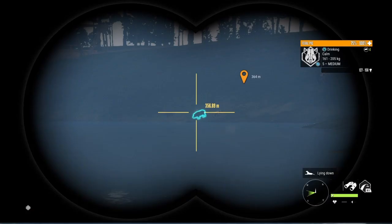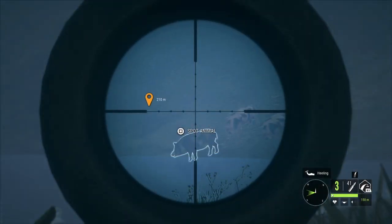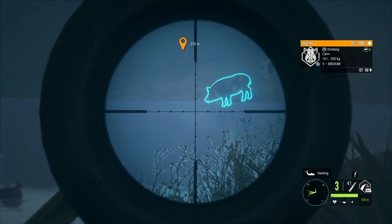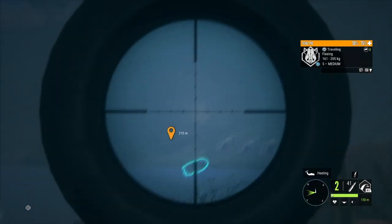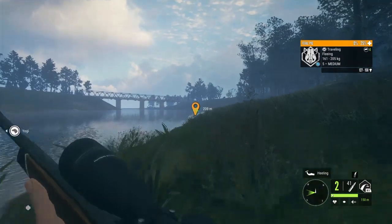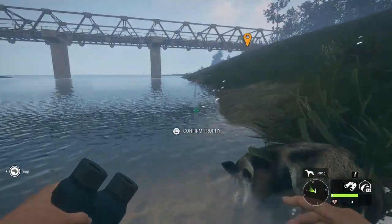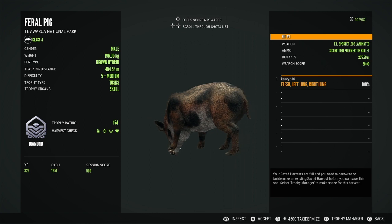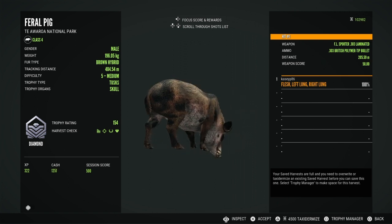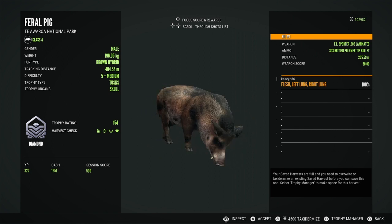Over on Tiawara I have been doing a furrow pig grind, and at over 300 kills I finally spot my first level five. I was hoping to get my first diamond ever because I really hadn't hunted a lot of pigs before this grind. Furrow pigs are supposed to be bad trolls, but he did make diamond at 154. I took him with a 303, got a double lung shot, and his color is the brown hybrid, which I think looks awesome.